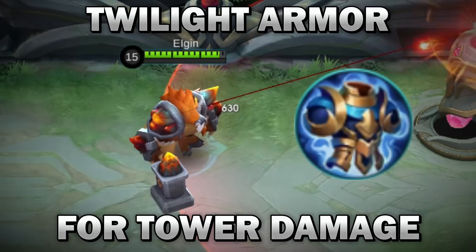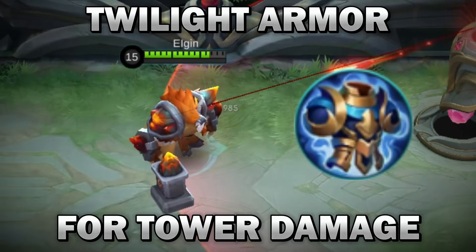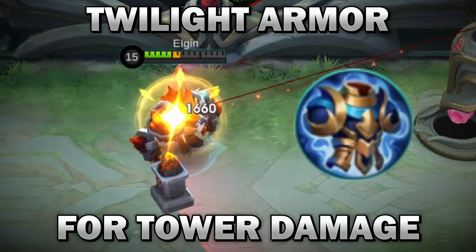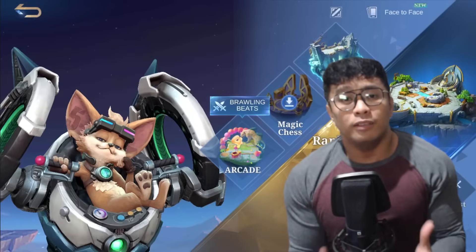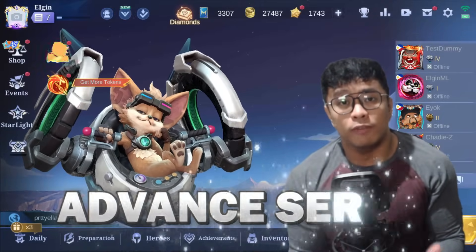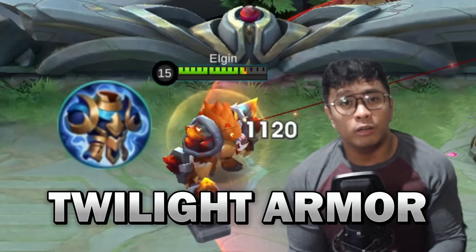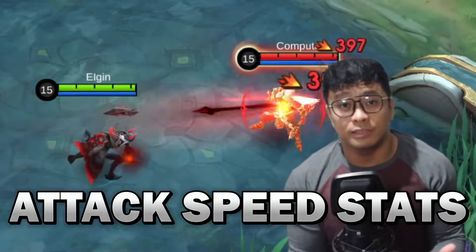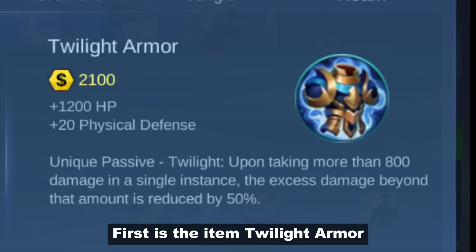Twilight Armor for Tower Damage. Hey guys, what's up? So we have a new update on Advanced Server featuring Twilight Armor, Season 32 Skin, and Attack Speed Stats. First is the item, Twilight Armor.